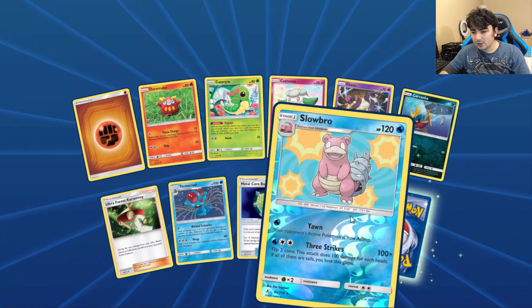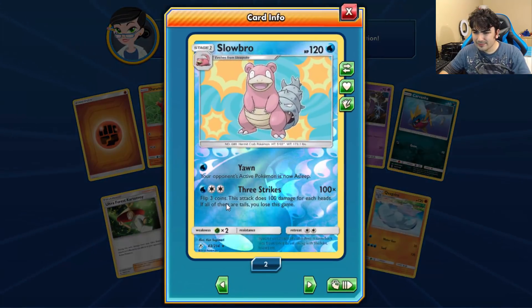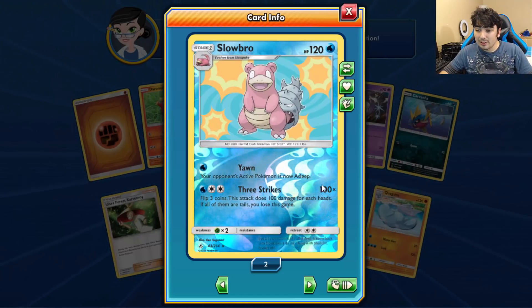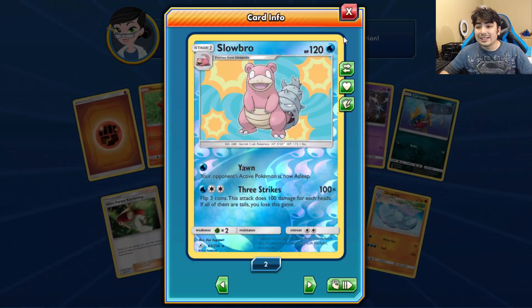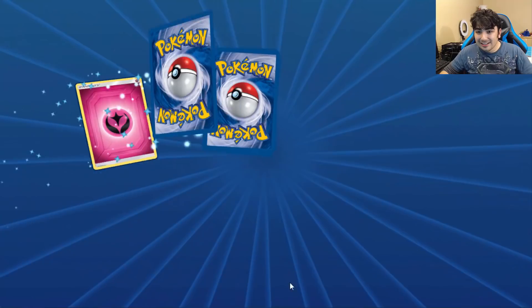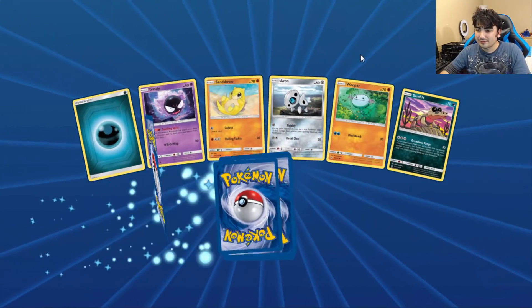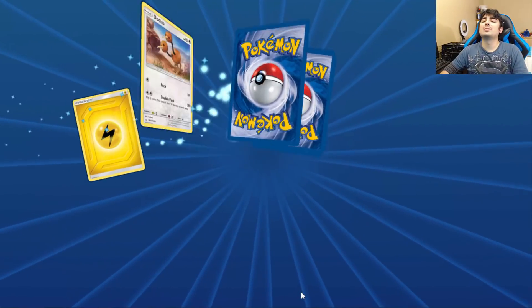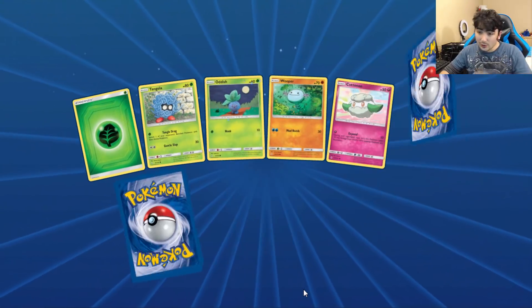We have a Sableye — go away. And there's a new card — three strikes: one or two colors, does 100 damage for each heads you flip, but if all of them are tails, you lose the game. What the heck is that?! Why is that a thing?! Watch that be like the ultimate Reshizard counter. Still none of the GX's I want — you guys are probably enjoying seeing me suffer right now, which is cool I guess.